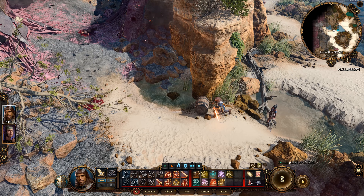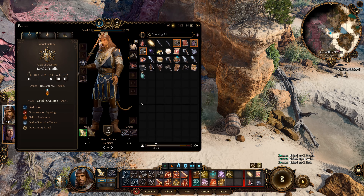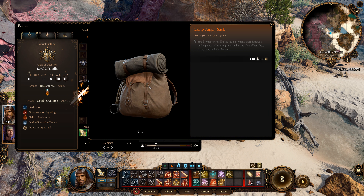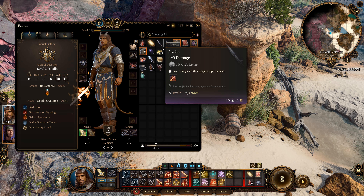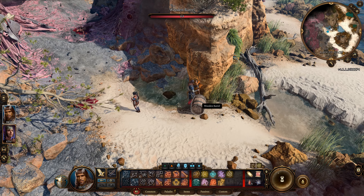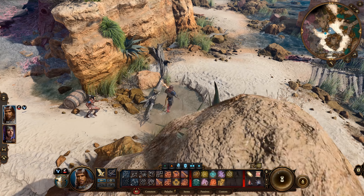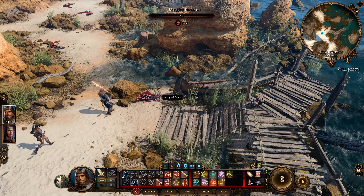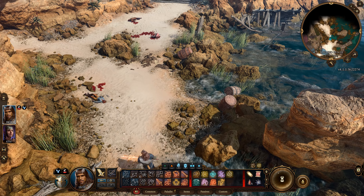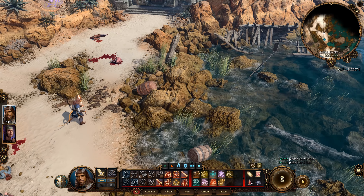Looting more stuff — getting some nice gold. I'll need to get Shadowheart a decent mace or blunt weapon. There are a lot of bodies around from the mind flayer ship wreck — or survivors of it, if any. Found 25 gold. Up ahead: three damaged Intellect Devourers. They're weakened so this should not be too hard. Let's kill them.